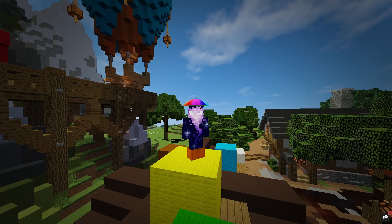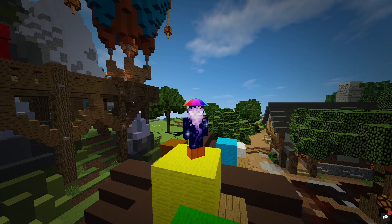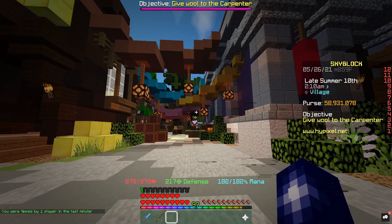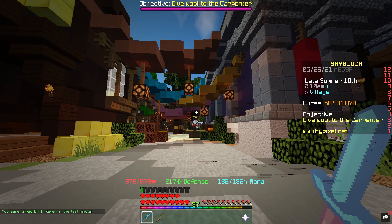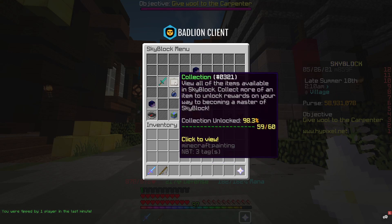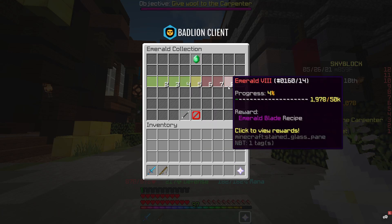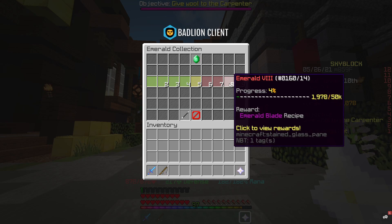She's got a channel as well — I'll leave a link in the description if you want to look at it. She does Hypixel videos as well. So the first method is going to be an Emerald Blade Flip. If we go over to our Nether Star, go Collection, Mining, and we go to Emerald. I don't actually have the collection, but I've just literally discovered this method like 10 minutes ago, and I was gobsmacked by the actual profit margin. You do need a 50k Emerald Collection.